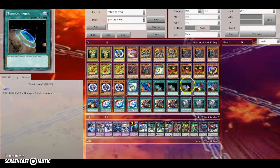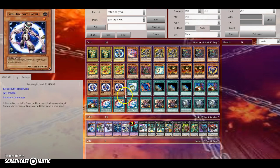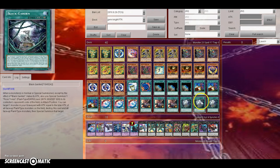On to the spells: Instant Fusion, Polymerization, three Terraforming, three Left Arm Offering, three Brilliant Fusion, three No Kayoko, and three Black Garden.